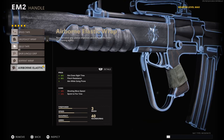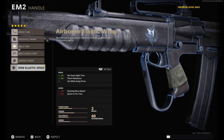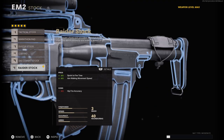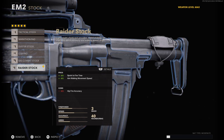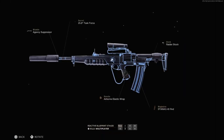On the handle, I'm on the Airborne Elastic Wrap, which improves the aim down sight time a plus 3%, the flinch resistance a plus 90%, and we also get the added bonus of being able to aim while gun prone — basically being able to drop shot. Finally, for the stock, I'm on the Raider Stock, which improves the sprint to fire time a plus 3% and also improves aim walking speed a plus 40%. I feel like the EM2 is very slow without the Raider Stock equipped, so that is basically the main reason I gotta throw it on. That is my EM2 class setup here in Call of Duty Black Ops Cold War.